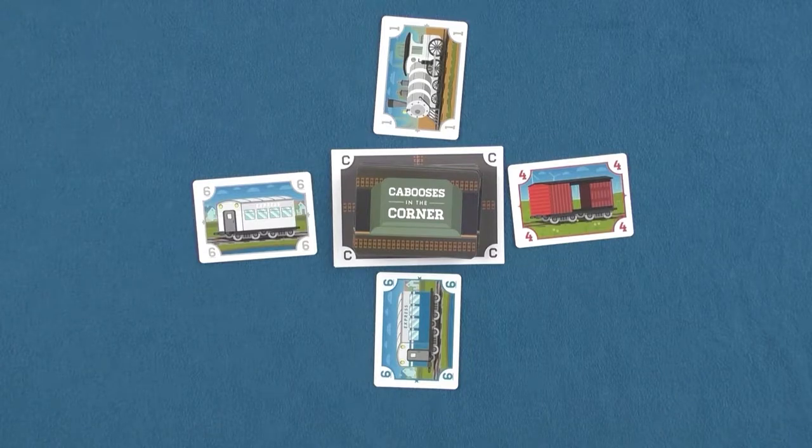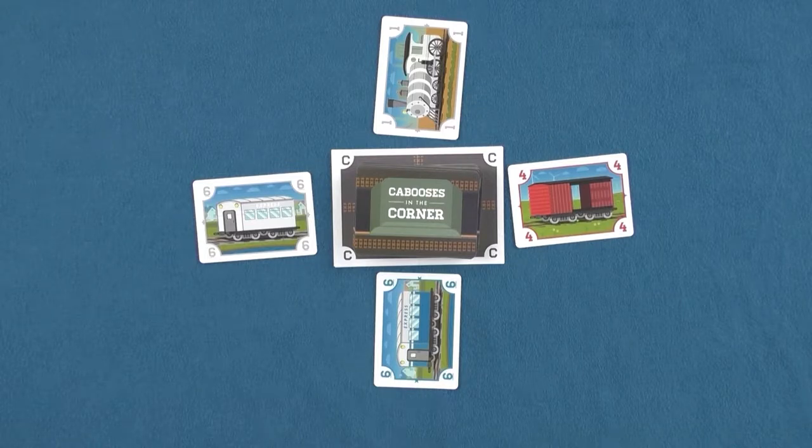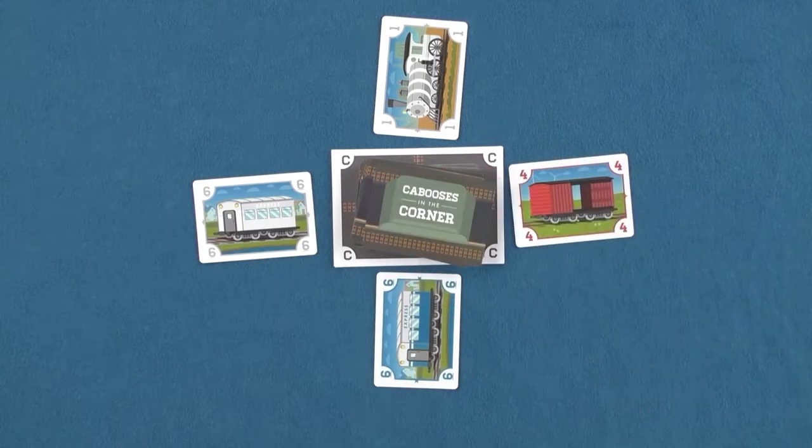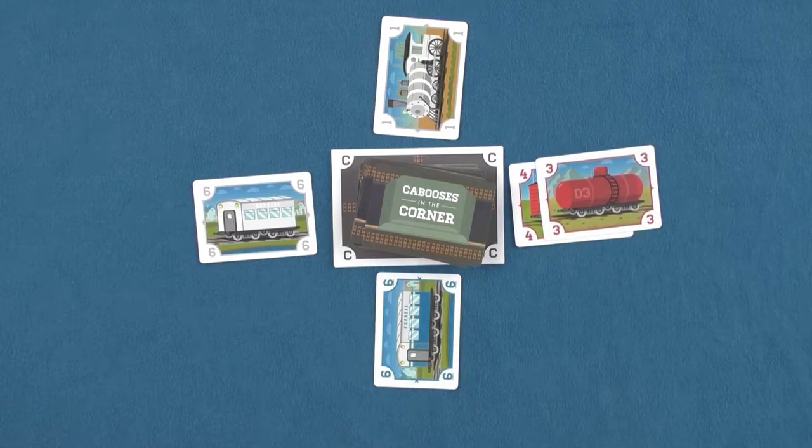The first action, play cards, allows the active player to play as many cards as they choose from their hand into railway piles. But the active player must play at least one card. If the player isn't able to play a card, they must draw a card and continue to draw cards from the draw pile until they are able to play at least one card. Once a player is able to play a card, they can play as many cards as they want.